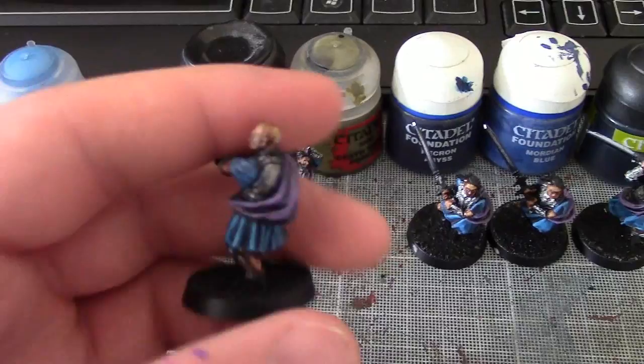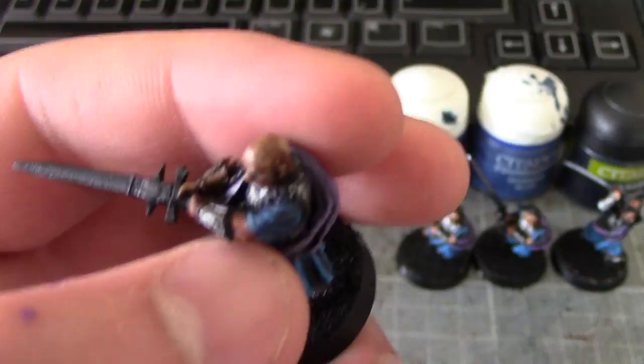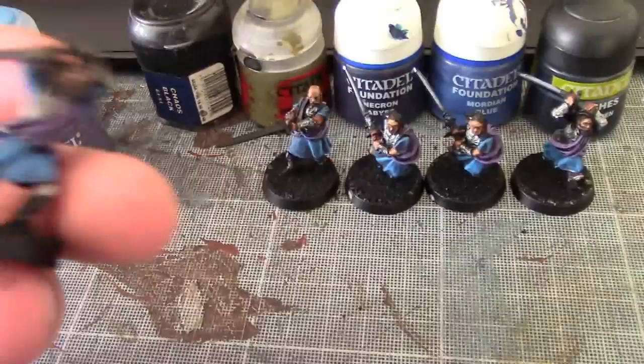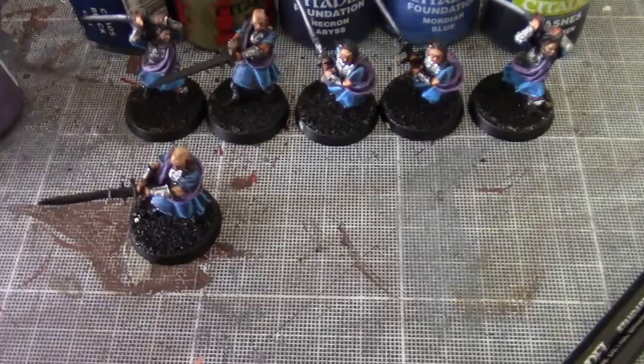Next up I'm going to do the sword and then start picking out the details — such as the straps on the models. You can see it on the back of his legs, and they also have them on the top in between the two plates of mail. They're coming on quite nicely and I'm looking forward to getting them finished. I also need to do the boots. That's all in sort of a few hours work — about six hours I reckon for the six models, with one missing. We'll come back once they're nearly finished.